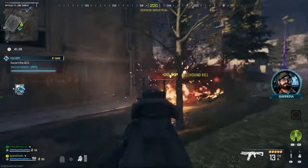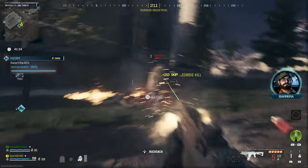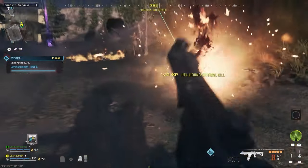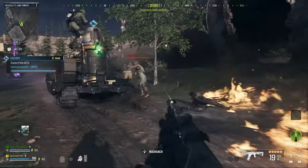Typically on one of these you will probably encounter anywhere from six to twelve hellhounds. They do come in pretty thick and pretty fast. Quite early on you can see them here — this is the first trip to the first point, and you get to go to all three, so this is probably the best way to farm the hellhounds if you need to.